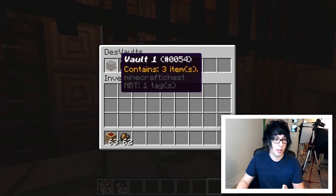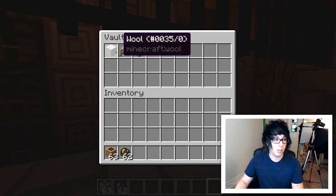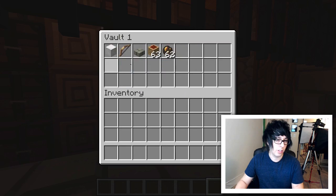You'll see that I have three vaults, and it actually shows what is in each vault. This one contains three items, and the other two have zero. In the first vault you'll see I have three items here — I can put whatever into it and exit it, and there they are, still in there.